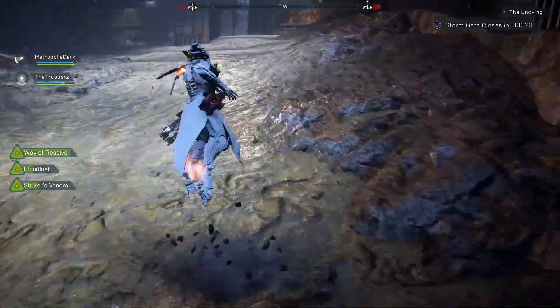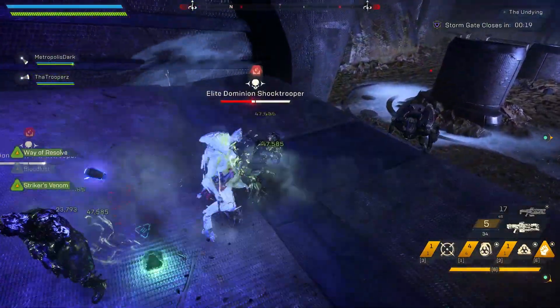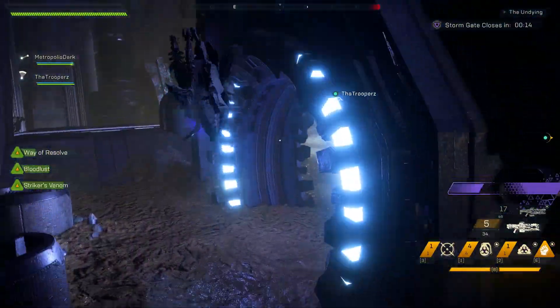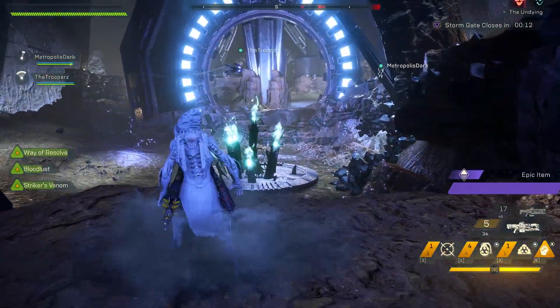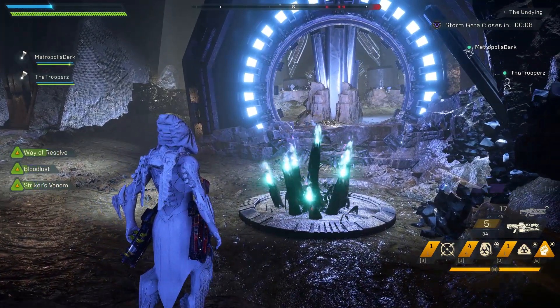So after you do the initial three events like you did last week and you go to do the boss event, it is different than last week. This is called the Undying, which is the fury that you need to kill, and if you're working on the challenge to kill all the Freeplay bosses, this is the next one you're going to need.